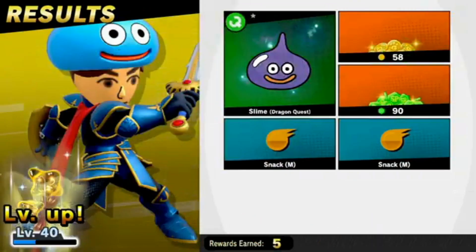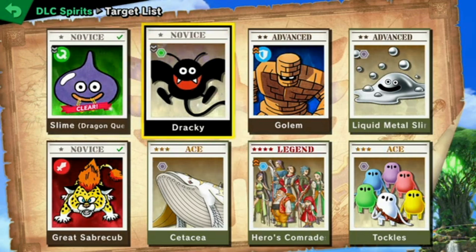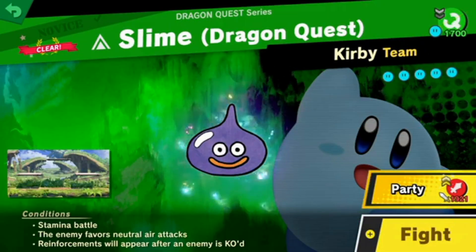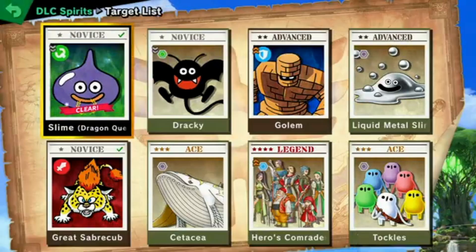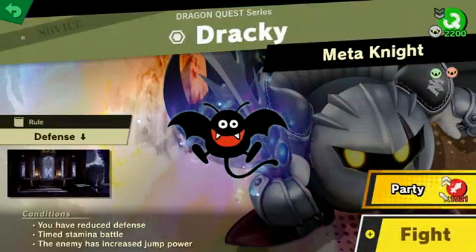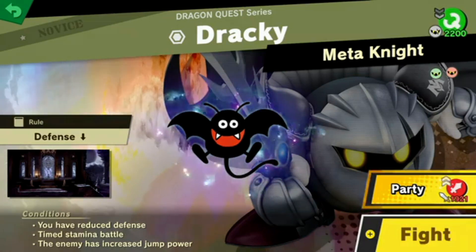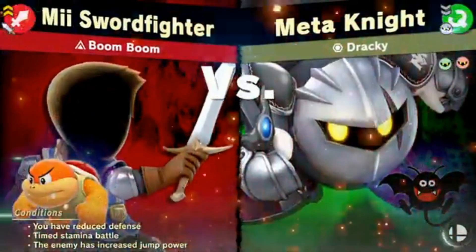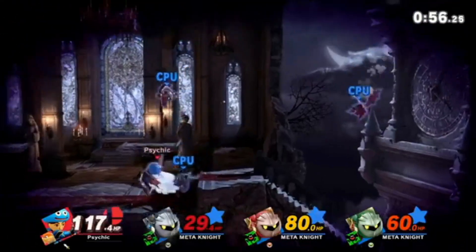Alright, we've cleared Slime from Dragon Quest. Next up is Drackey. I have increased damage — oh, I didn't need to go over the Slime contract. West did: enemy favors neutral air specials, reinforcements will appear after enemies KO'd, and it's a stamina battle. That's what it was.